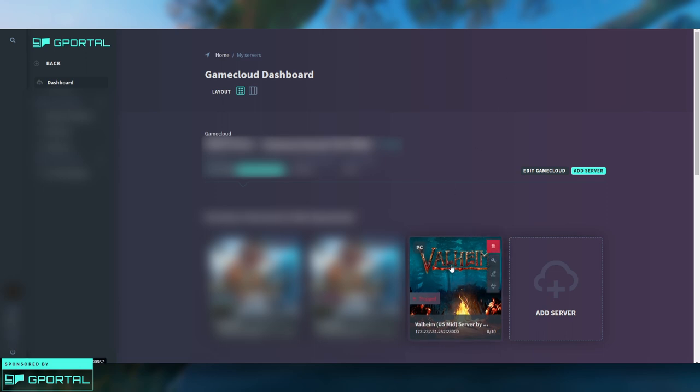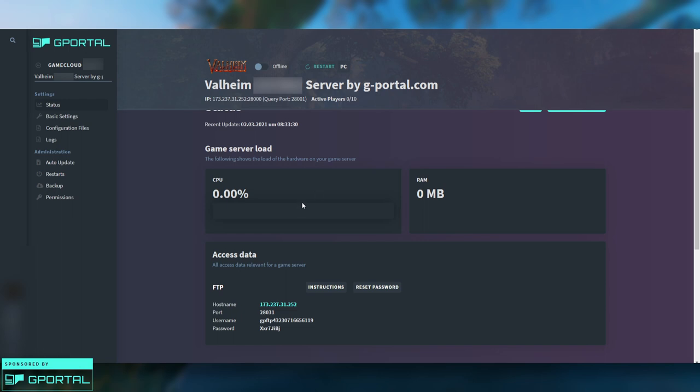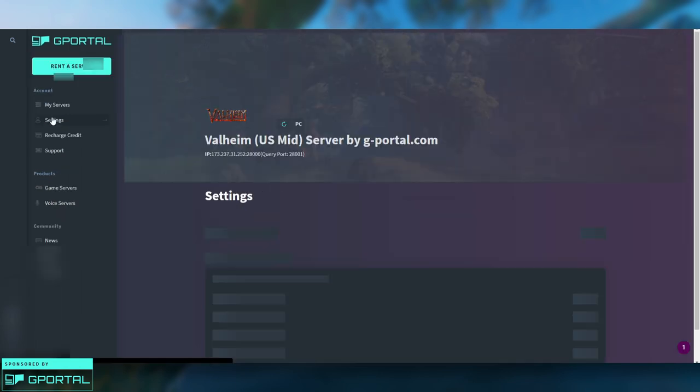Your dashboard should look something similar to this. Click your tile for Valheim and that's going to bring up a screen like this. Right at the top you can see your server's IP address — this is what you'll input when connecting in-game directly via IP. You'll also find your FTP information down here, which we're going to use when setting up our custom seed.